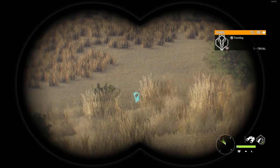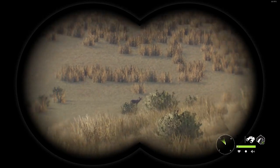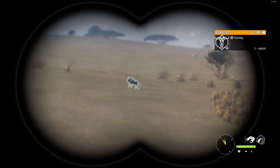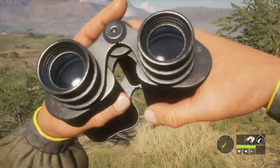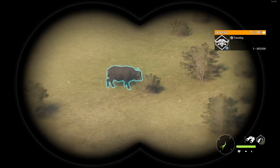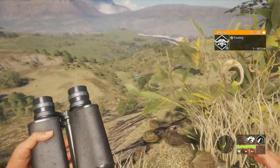We've got a springbuck out there, level 1 female — that's not what we're after though. There's a voodoo female, and a wildebeest. Looks like there's everything except for a buffalo out here. Oh, there he is! Level 5 male. That's a big male. We're going to see if we can get a shot on him.